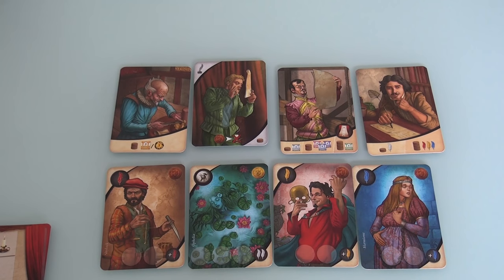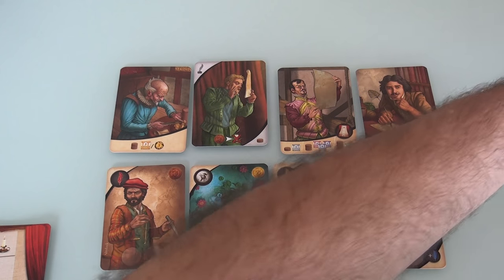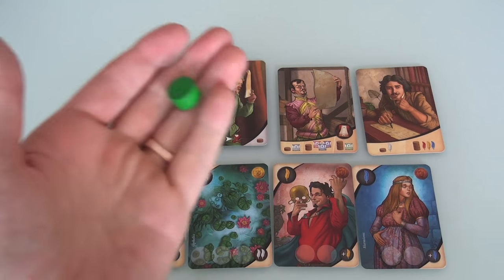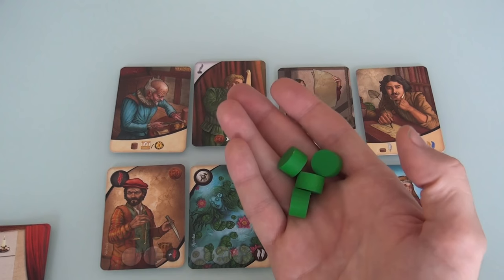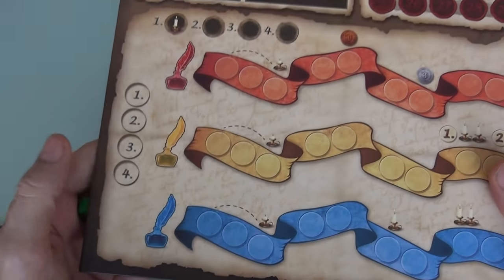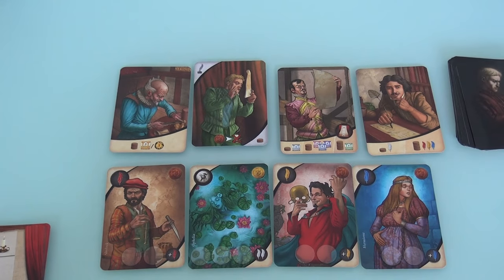So in Shakespeare, the first thing you do every round is decide how many actions to take. If you do four actions, one disc is wasted but you're more likely to go first. Whoever does the fewest actions gets a victory point — and in this game every point is huge. It's always interesting: do I bid three, do I bid two? We've found with the base game there are often ties broken by the initiative track. With backstage, things get much more interesting.